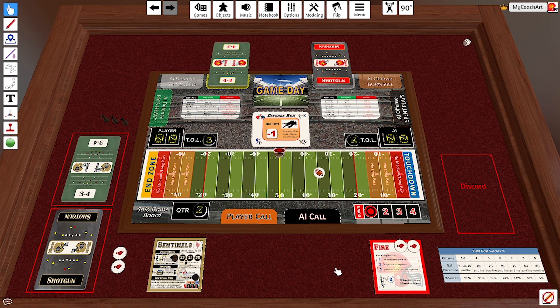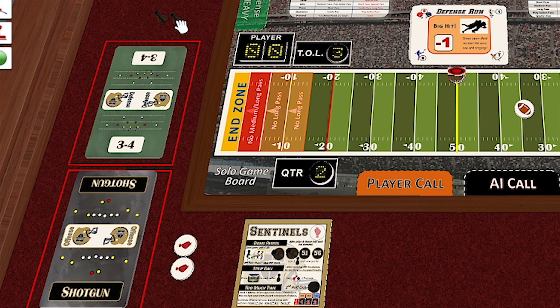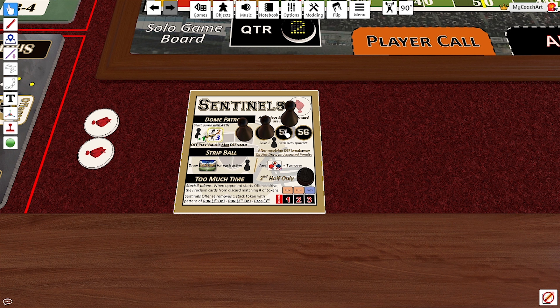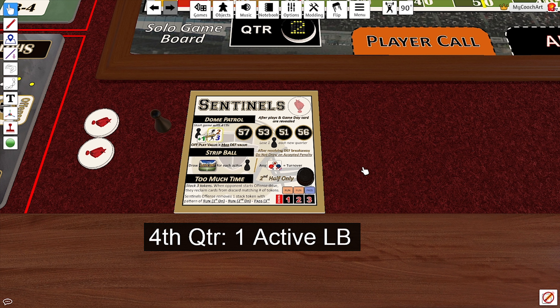We'll pick it up now in the second quarter. The Sentinels were forced to punt. Now that it's the second quarter, we have to change the number of active linebackers — we lose one token each quarter. So we'll reset our linebackers, but only three of them; one is gone for the remainder of the game. We now have three linebacker tokens on the Dome Patrol, meaning another defensive breakaway will only pull three game day cards. If you've spent linebackers during the quarter, it doesn't impact the strip ball count. In the third quarter you'll only have two linebackers available, and in the fourth quarter only one, so the strip ball becomes less effective as the game wears on.